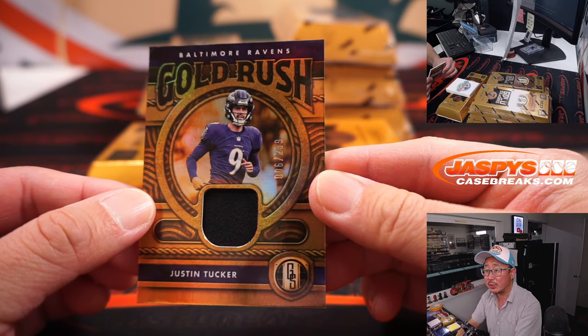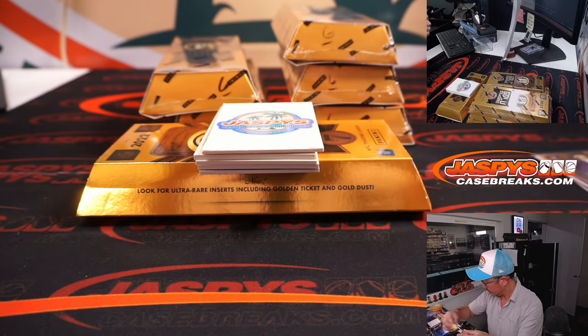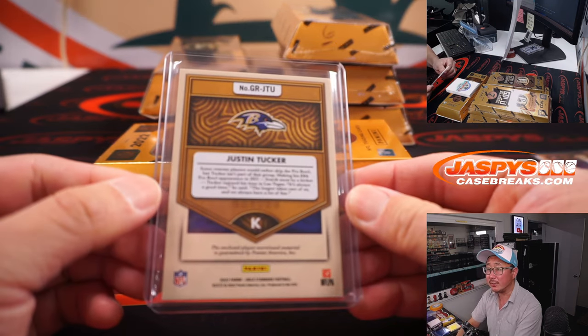Justin Tucker, the opera singer, 6 out of 299. That'll be for Nathan and the Ravens — Last Spot Mojo.